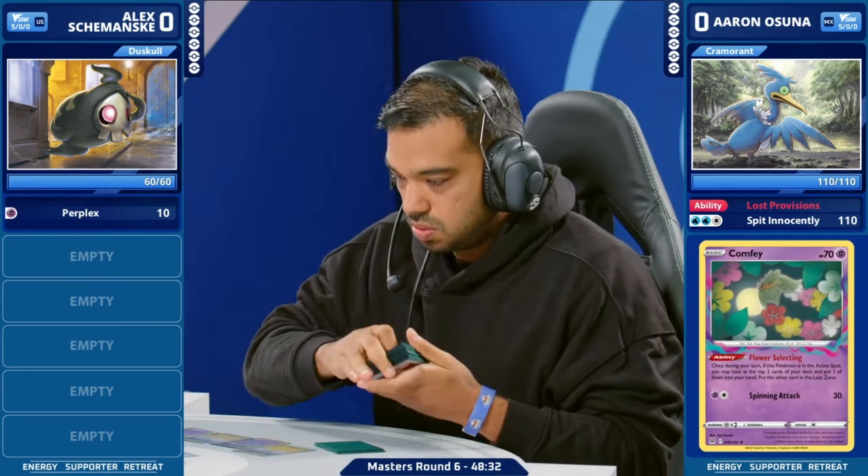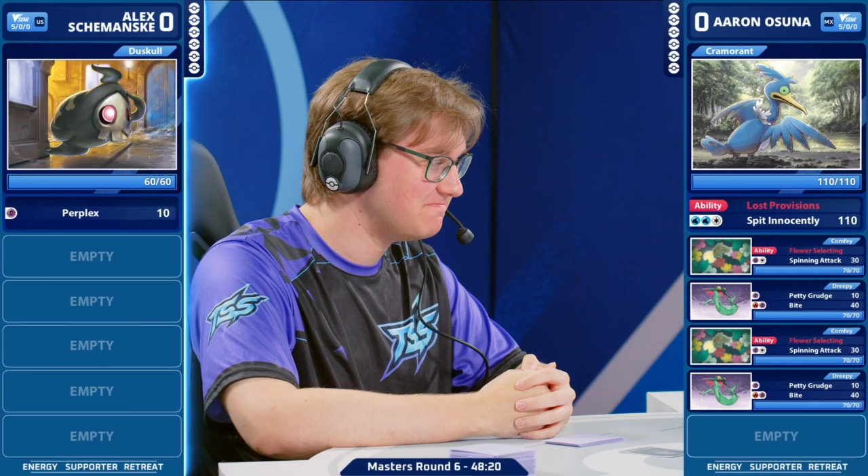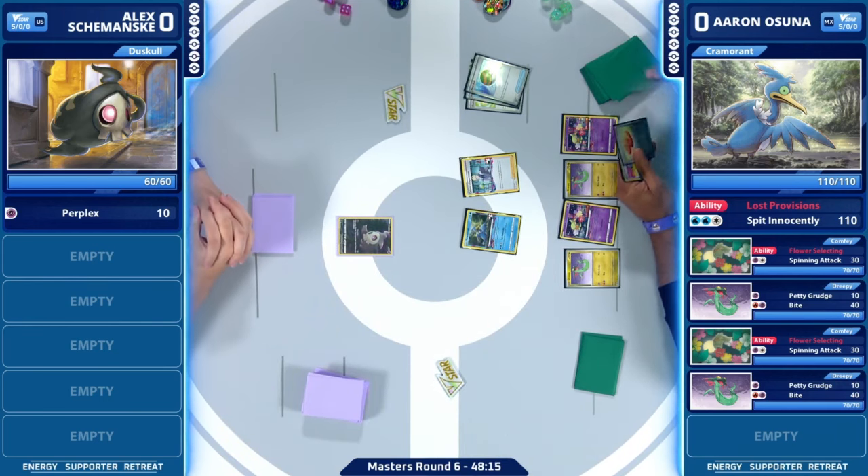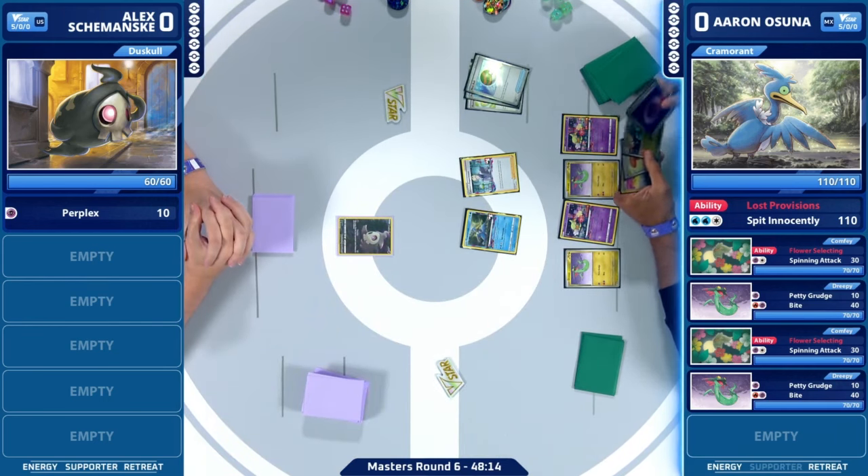We definitely need those Comfeys — or in a Lost Zone Dragapult style deck, we have Dreepy we also need to grab. Checking the prizes, I hate to see two Mirage Gates when we definitely want to be swinging with Dragapult. In a deck like Lost Zone Dragapult, you're not playing a lot of Supporters — you're playing four Colress' Experiments plus a Colress and Iono, with Countercatcher and Sableye. That's a lot — six bad prize cards honestly.